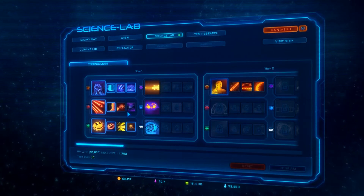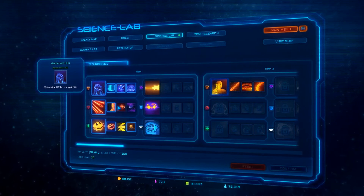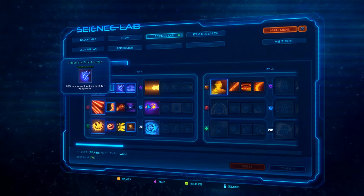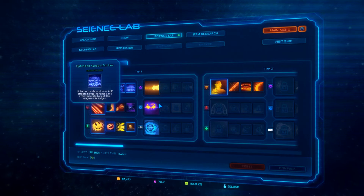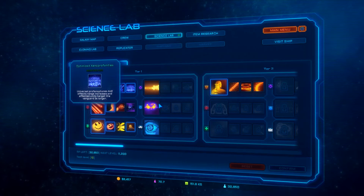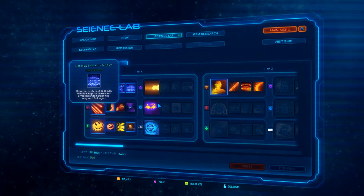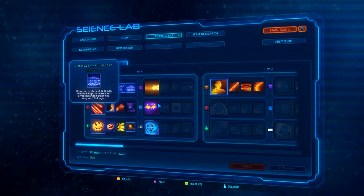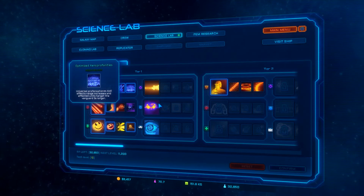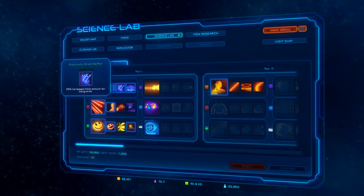I wish I could reset all these. I've unlocked all the stuff for the Vanguard, who's got shield mode venom, mnemonic shield buffer, optimized xeno profanities. So he's able to taunt them a second time, I believe. AoE effects range increases effect units target — Vanguard's three seconds longer. And then this goes on to the second tier once you complete the first tier.